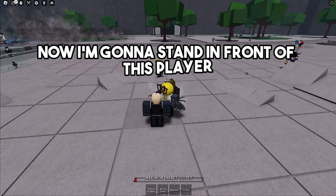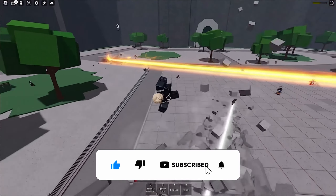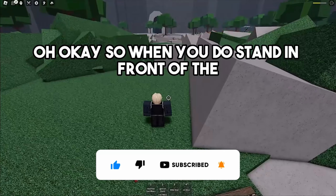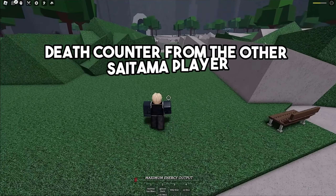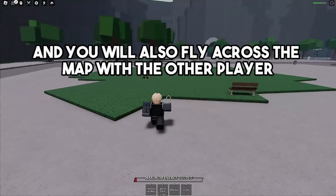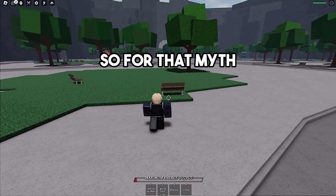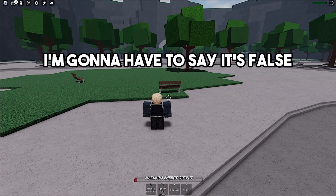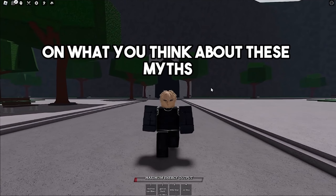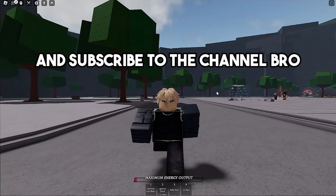I was standing in front of that player's death counter which was happening on another player and I did not get damaged. But then — incinerate and death counter — standing in front of this next one, I actually do get damaged from it and also fly across the map with the other player who got the death counter. So this myth is FALSE.